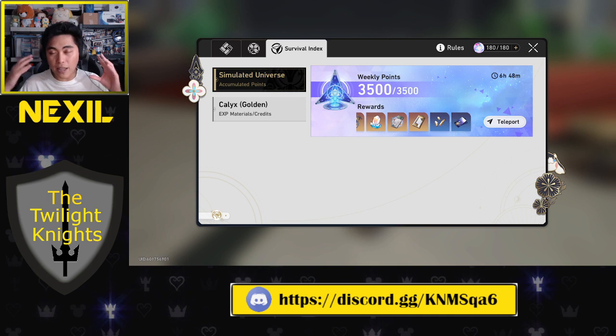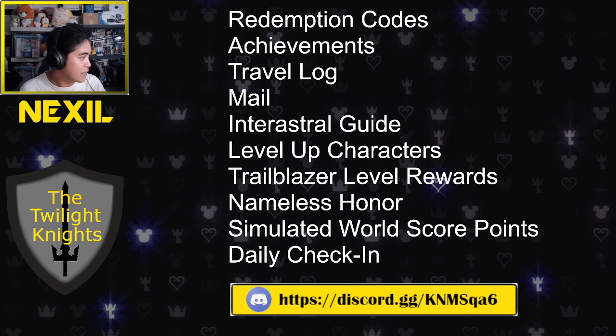So those are a lot of different ways you can get free resources in the game. These are all the things that get you free Rail Passes, Credits, and Level Up Materials — make sure you do these as much as possible, because this is how you get the most out of a free-to-play experience.